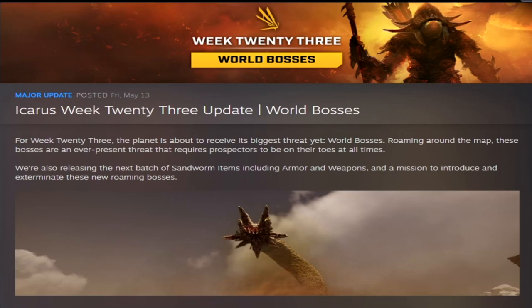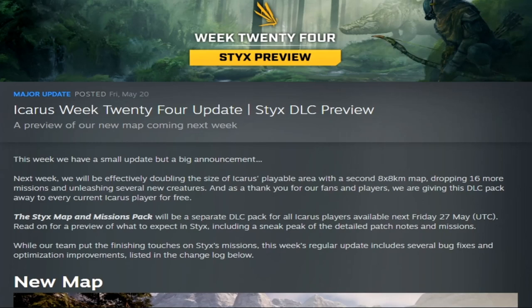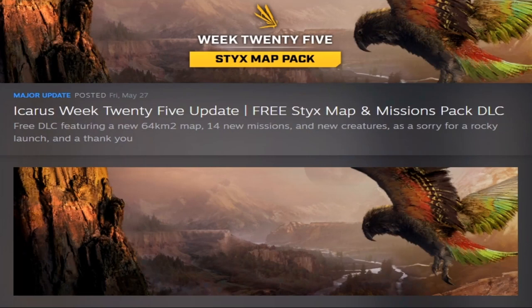Week twenty-three, World Bosses, added the sandworm to the game, including sandworm armor, weapons, and the roaming sandworm mission Migrating Sand Survey, which still stands as one of the best exotic farms to date. Week twenty-four was a Sticks preview showing the new map and new creatures — the Komodo dragon, crocodile, and Keo. Week twenty-five released the Sticks map as free DLC with 14 new missions and new creatures, offered as an apology for the rocky launch.